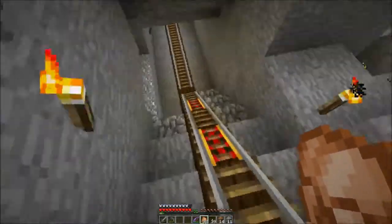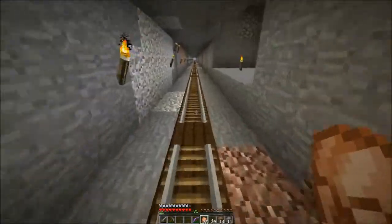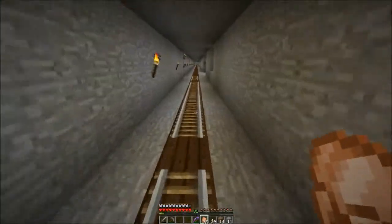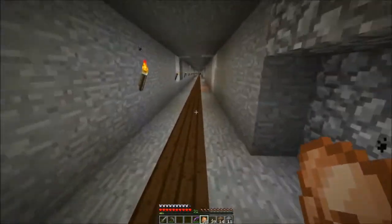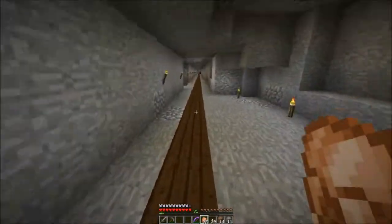We got this rail track down here, and we're gonna put in the rail track. I think I'm gonna put power rails all the way down. We probably won't use it all that much. Right now it stops here, cause this is where that hunting blind is and there's another portal in there. But it goes all the way down into the desert.